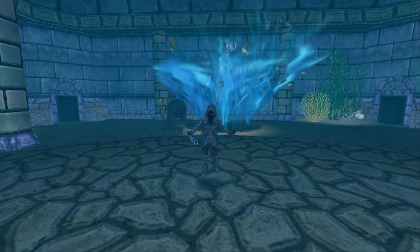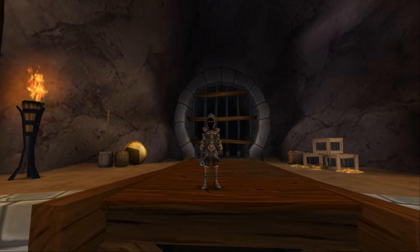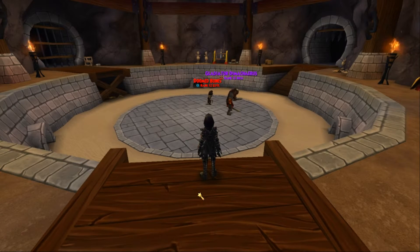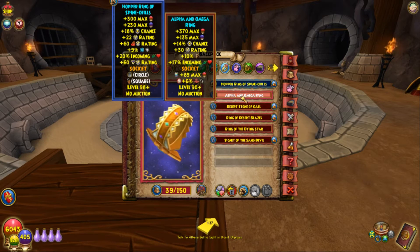The seventh spot goes to Waterworks. For number six, I'm giving this to Gladiator Demetrius, mainly because he drops the best ring you can get in the entire game for level 90. Even at level 120, I still use this ring. It gives good block and good healing. The ring he drops is the Alpha and Omega Ring — here are the stats of it.